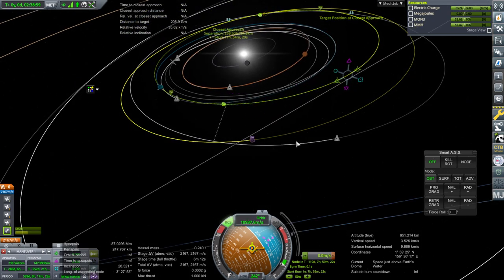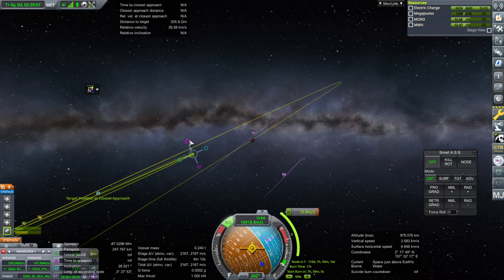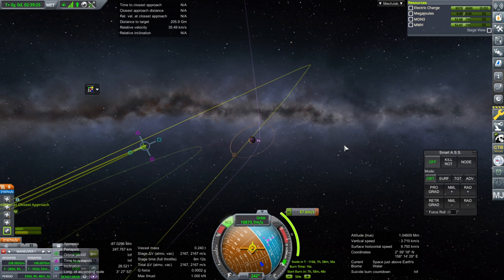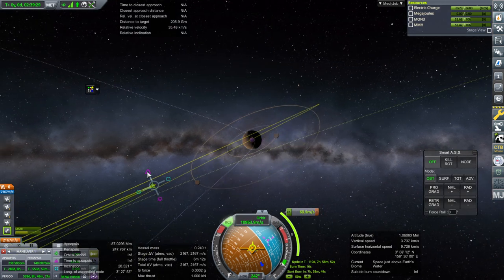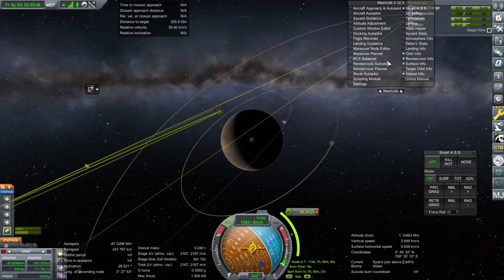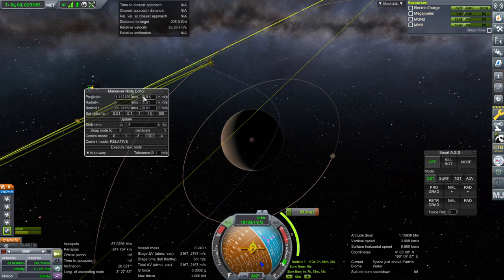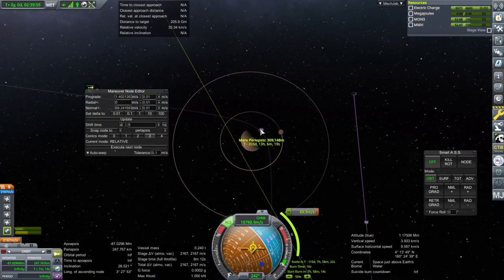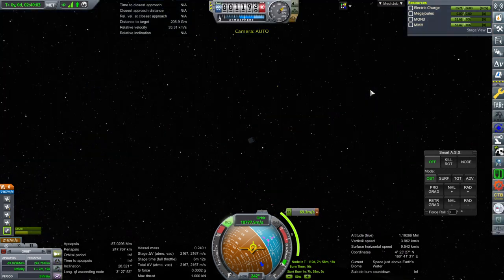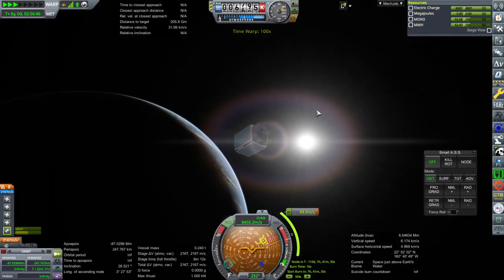The reason I had it at the descending node is because we didn't seem to have an encounter, but during the actual burn we ended up with one. I'm comfortable doing the mid-course adjustment. We still have a chance to do a capture burn - let's tweak that with the maneuver node editor. Once we get into Mars SOI we can make sure we're on the right side for comms. That's 69 meters per second in 110 days. Power is recharging nicely.